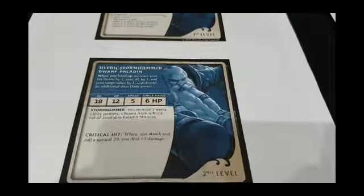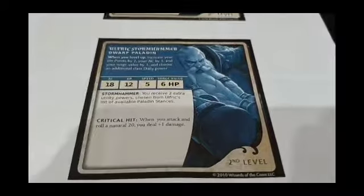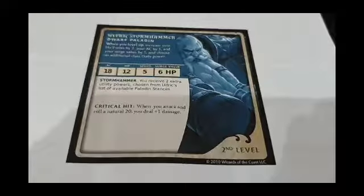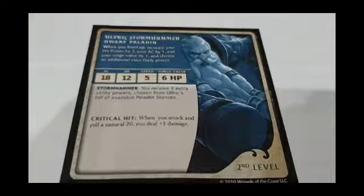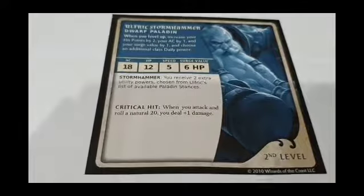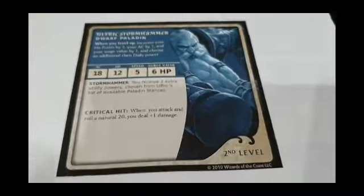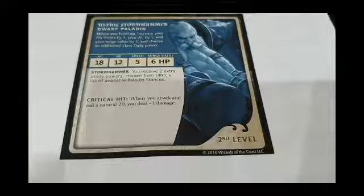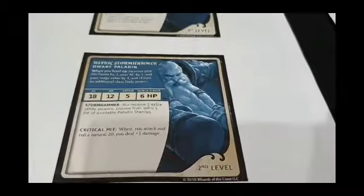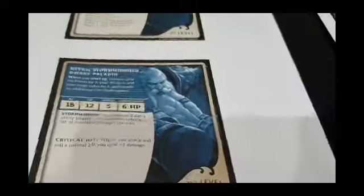Flipping the card to the second level — these haven't been completed yet, straight out of the printer — at level two all the basics apply: you increase your hit points by two, AC by one, surge value by one, and you get to choose an additional daily class power. His AC also goes up; his speed remains the same. With Dungeon of the Mad Mage, you can go up to fourth level, so it will be cool to eventually do level three and four for some of these custom builds.